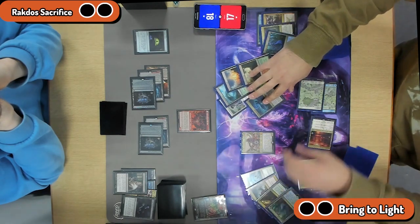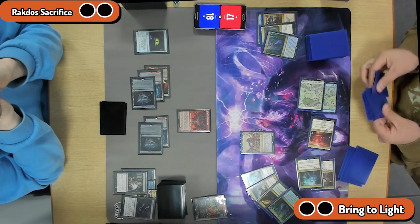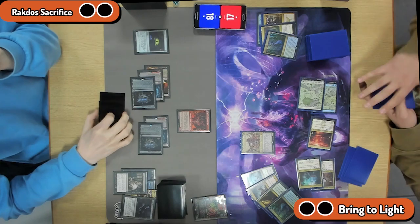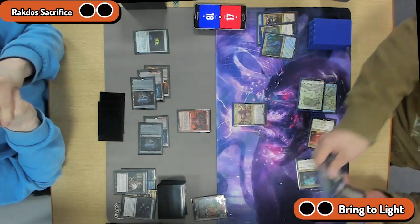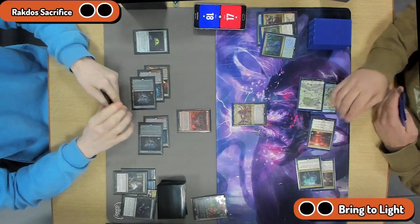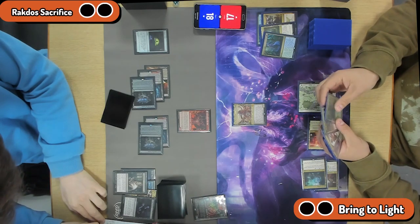What are we taking? Assassin's Trophy, Dreadborne Deathling, Clarion, and another Bring to Light. Yeah, this is just why Niv-Mizzet is so good — you get to chain Bring to Light. You just fill up your hand and it's all good stuff. Sure, it has to be multicolored, but there's a lot of good multicolored stuff.